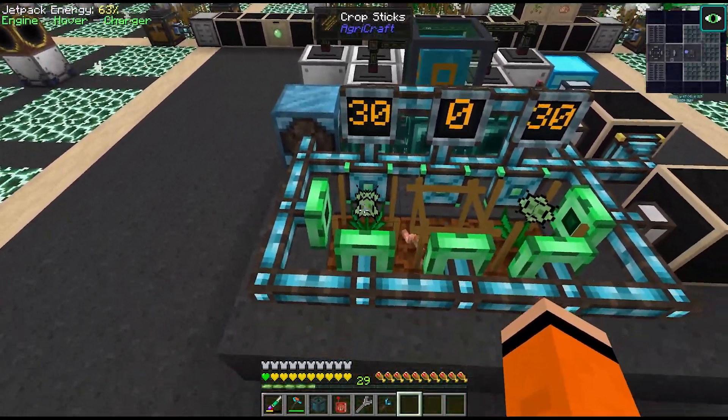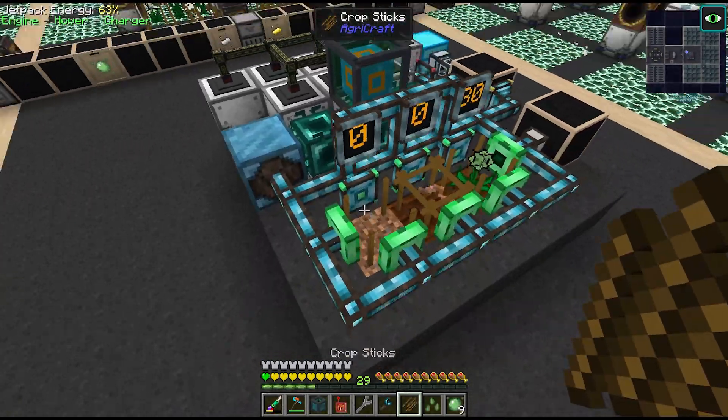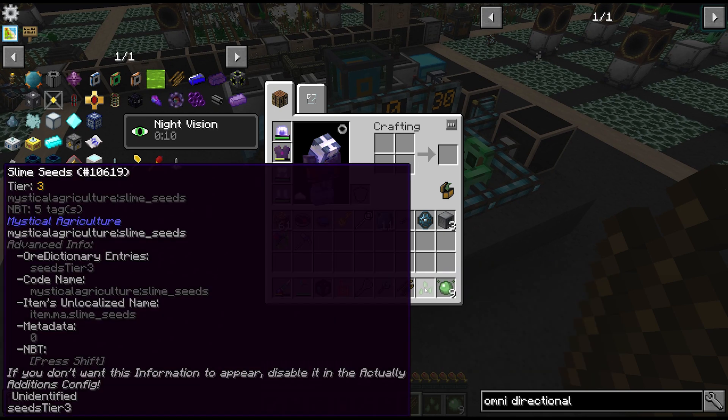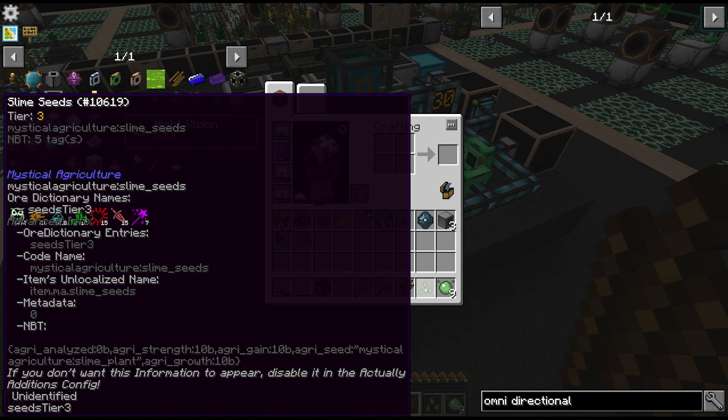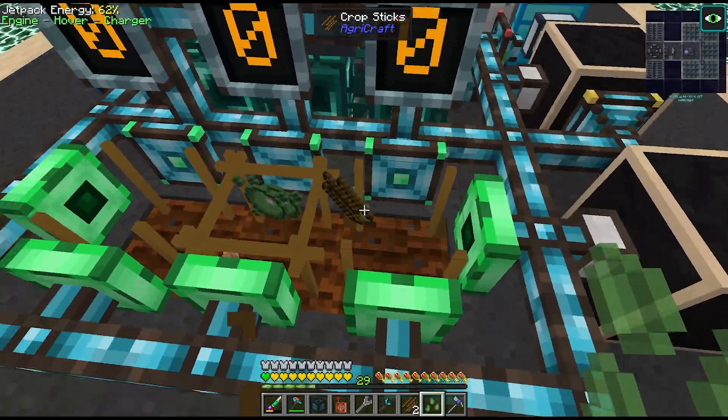This is basically an addition of each of the three stats on the crop - strength, gain and growth. Looks like this one has already reached 10-10-10. Unfortunately we don't get access to the seed analyzer before we do Astral Sorcery, however we can see in the tooltip it does actually show the stats. It's a little harder to read but they are there. So yeah, these slime ones are at 30 so they're ready to be planted.